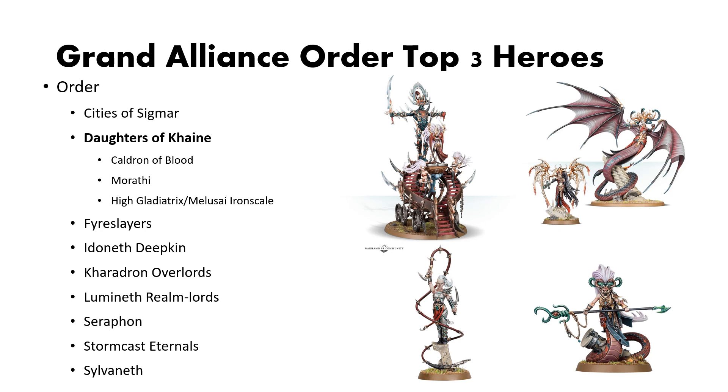Last, I have a bit of a duo pick. I would pick up either the High Gladiatrix from the latest Arena of Shadows box or the Malusi Iron Scale. The buffs they provide to their respective battleline or troop units are incredibly powerful. If you are pushing your army more towards the Sisters of Slaughter and the Witch Elves, go with the High Gladiatrix. But if you prefer snakes for your infantry, go with the Malusi Iron Scale. Either more damage or more mobility — either one is a fantastic pickup.